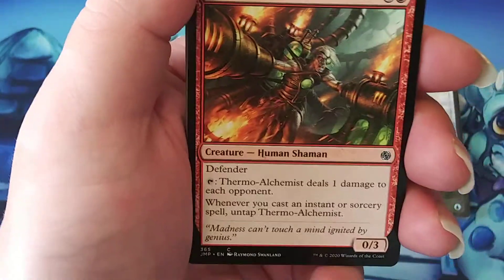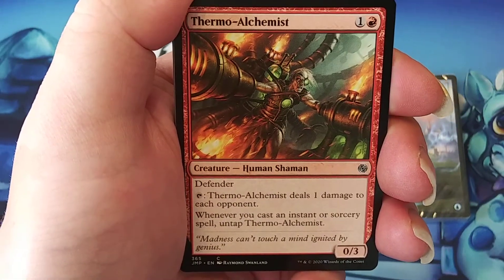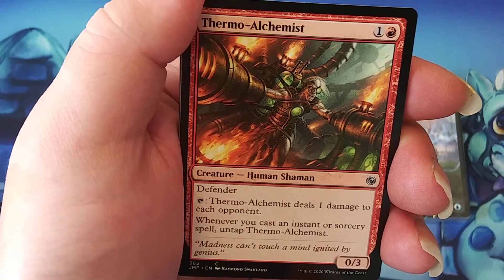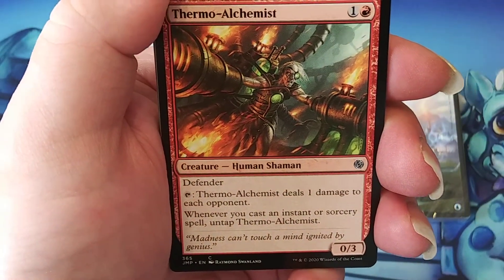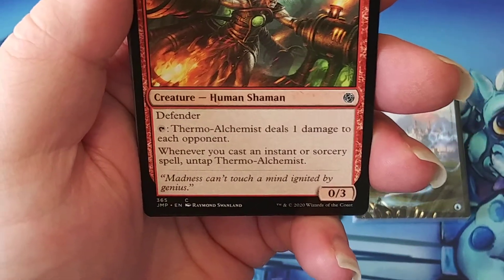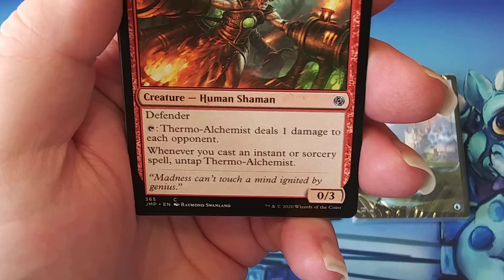Thermal Alchemist — this used to be in my cube. One generic and one red, a 0/3 — good blocker and a defender. But here's the kicker: tap, this creature deals one damage to each opponent. You can do that on the end of your opponent's turn. And whenever you cast an instant or sorcery spell, untap Thermal Alchemist.